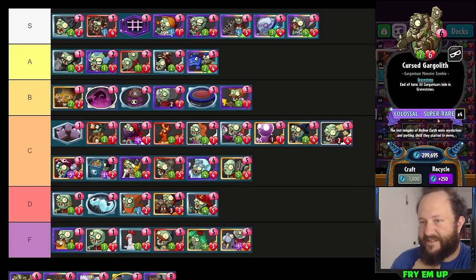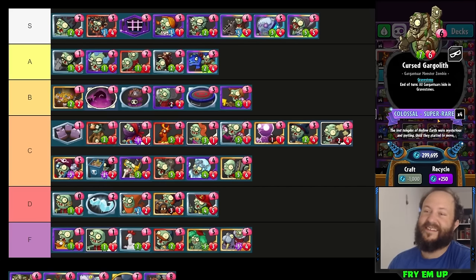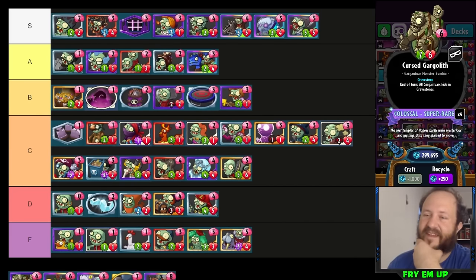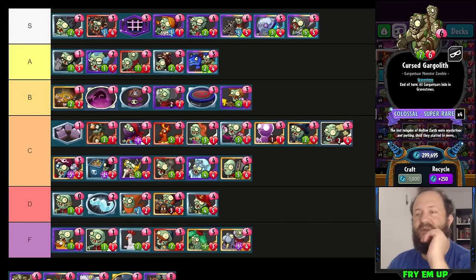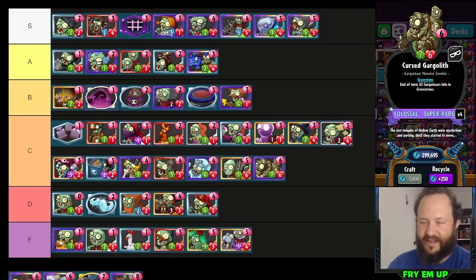Curse Gargleth is interesting — at six cost, you're popping gargs into gravestones. Every once in a while if they don't have grave removal or a minion that does six damage, it's unstoppable because it heals itself every turn. We tried it with Zombot — a nine-cost card and a six-cost card and two turns going by, very unlikely. We did have success using it with Gargologists in the Neptuna deck though. Before the Blockbuster meta this would be more worth investing in. Now it's kind of just a worse Mix-Up Gravedigger. So much stats though, I love this card. I'll put it in C tier as a placeholder.